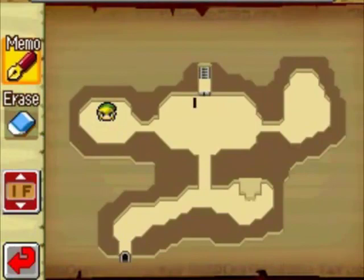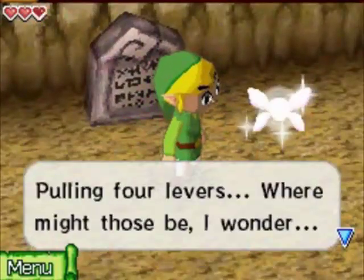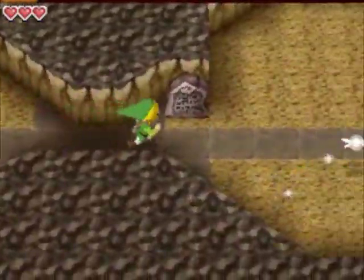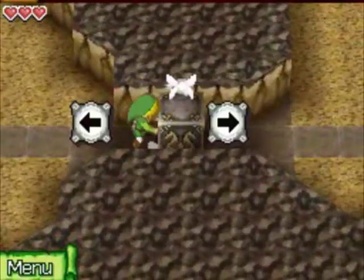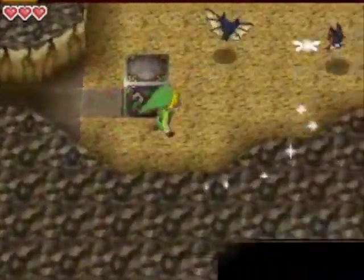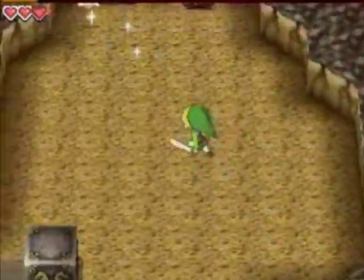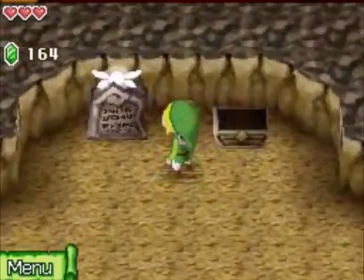This stone block is going to tell us that the first lever we have to pull is the second one from the left, so we're going to mark that down on our map. Now we head across to the other side, move this stone block out of the way, and there are some more Keese. Kill all of those, then break these pots to get some hearts. In this treasure chest we're going to get a red rupee — another 20 rupees.